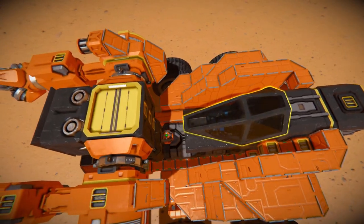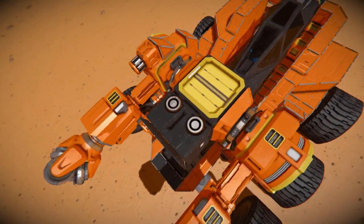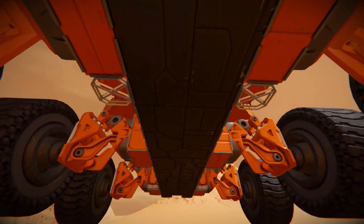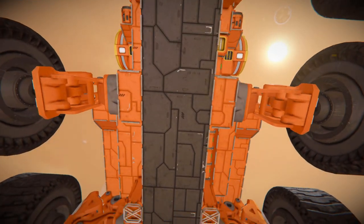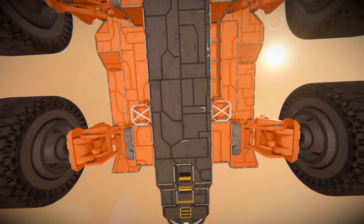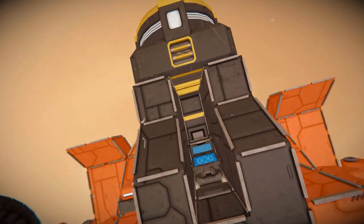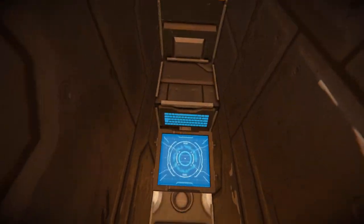Moving along, we've got an O2/H2 generator, and then further down below we'll get a good look underneath, but there's not too much to see — just a lot of blocks where it's all been protected underneath. At the very back we've got another sneaky little programmable block.